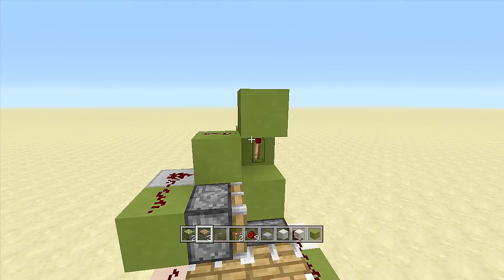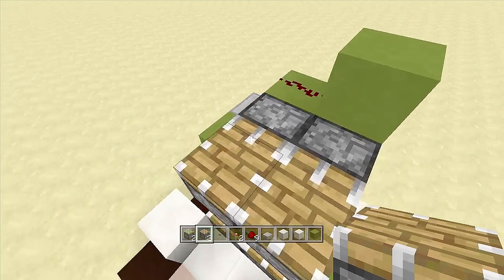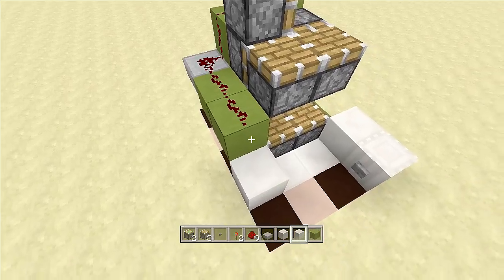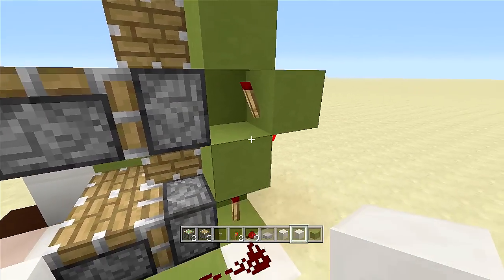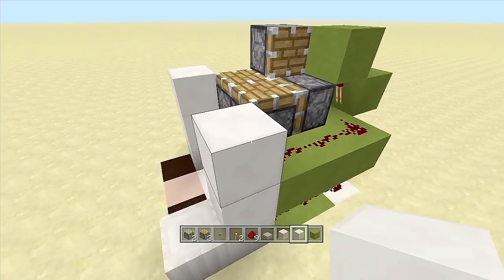To make this thing go much taller, we just keep copying this same step over and over again. Right off this off-torch, place in two sticky pistons — one, two. Place in two regular pistons facing upwards — one, two — and then put a piston to the side. Then bring out this block one more with a piece of redstone dust on top. Take out your blocks of choice, put it right in front of it. Swing onto this side and where this off-torch is, come out three blocks with three pieces of redstone dust and two blocks of choice in front of it — and that's a whole other layer done.